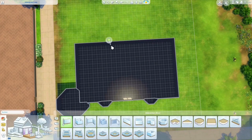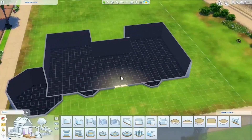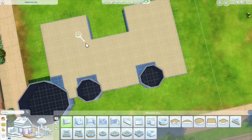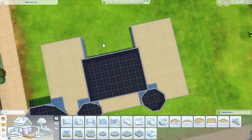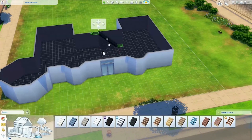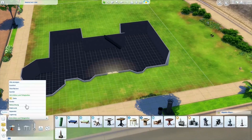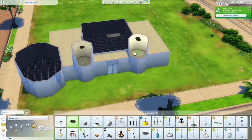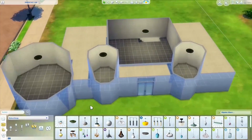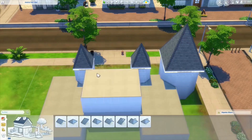If you really want, you can live there totally, though with kids it will be a little small. This build uses only the base game and Cats and Dogs. I started building it before the Cats and Dogs pack came out to prepare for my let's plays. In the beginning you'll only see base game items, and later I added vet-specific furniture — new sofas, beds, wallpapers, windows, and so on.